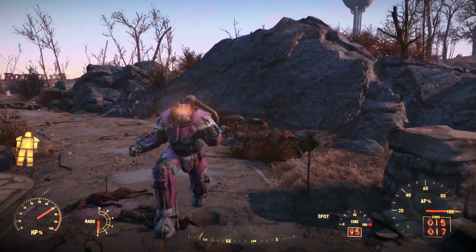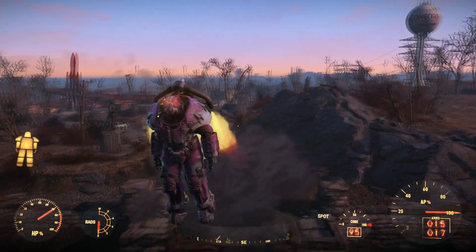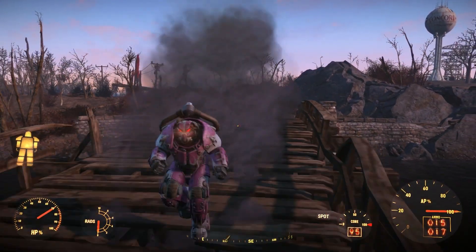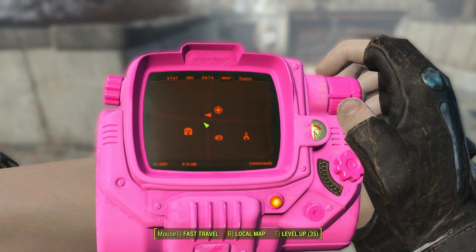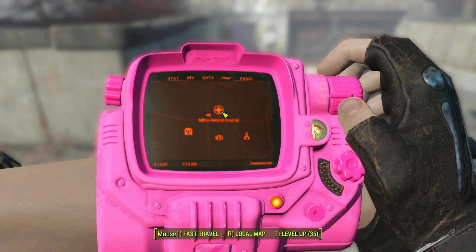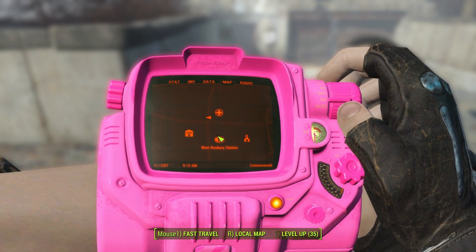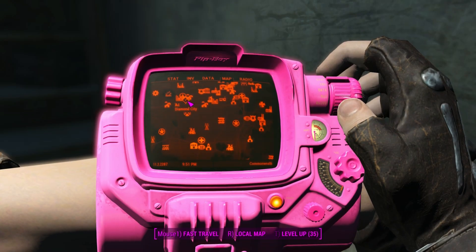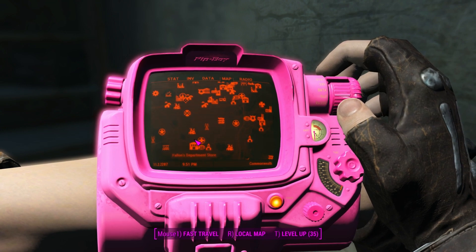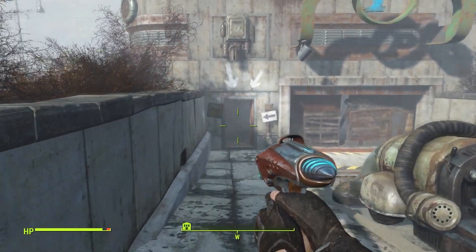What's up, Tunnel Snakes! Today I'm going to show you how to get the hot pink paint for your power armor in Fallout 4. You will need to travel to Milton General Hospital. This hospital is close to the Fallon's Department Store and the Roxbury Station. If you look on your map you can see Diamond City, and the hospital is right basically below it.